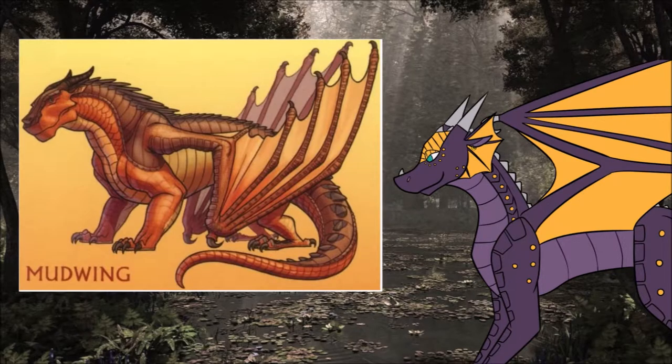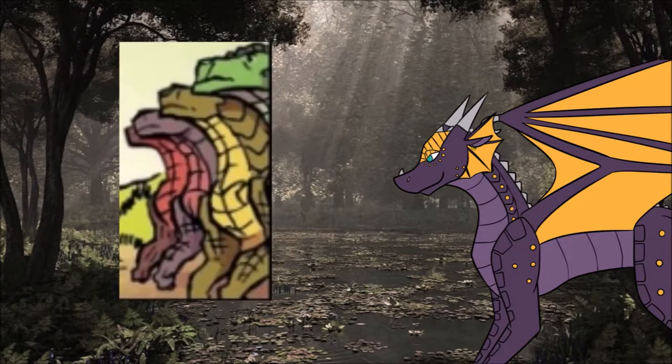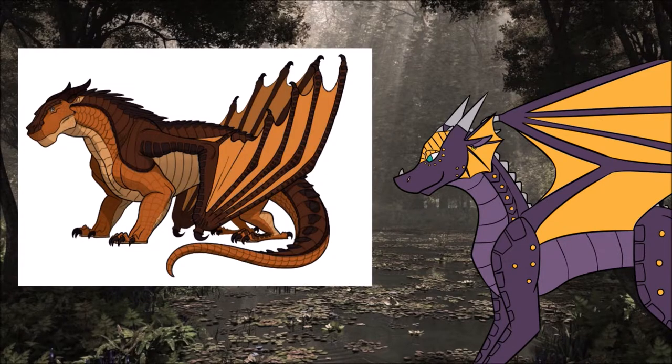So let's get started. Mudwings are the tanks of the tribes. They're big, muscular, and strong. Mudwings have thick armored scales and are generally colored with brown earthy tones. They can also have hints of amber or gold in their scales. According to the wiki, the graphic novel has also apparently shown green Mudwings, and while I haven't read those yet, I figured why not include that fact here. Mudwing eyes have also been described as shades of brown and amber. Their heads are flat, and their nostrils are towards the top of their snout.